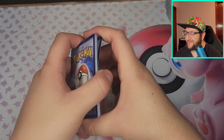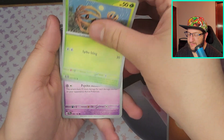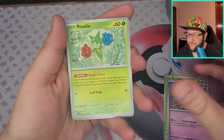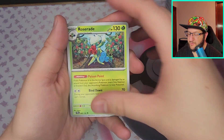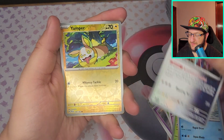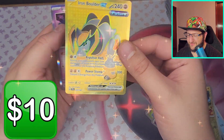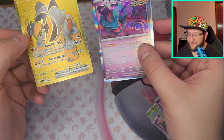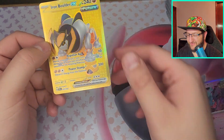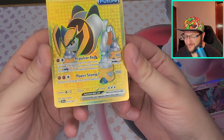I'm gonna go — Fighting, always Fighting. Bramblin, Girafarig, Roselia, Cutiefly, Roserade, Keldeo, Iron Jugulus, Yamper — oh that's cool — and Flutter Mane! Oh that's cool and Flutter Mane again — got Iron Boulder EX just a full art, that's really cool.